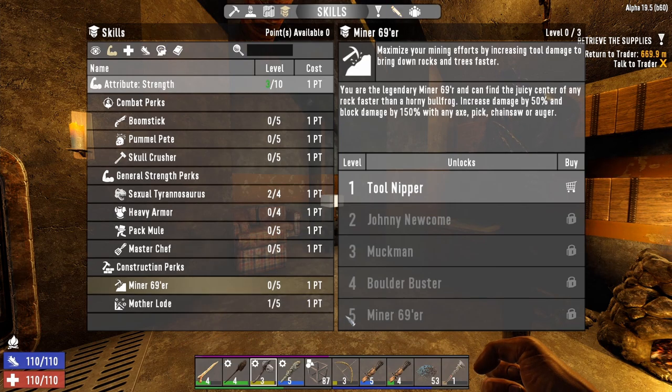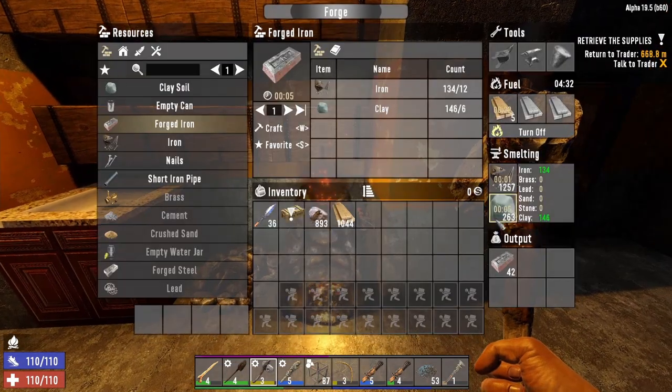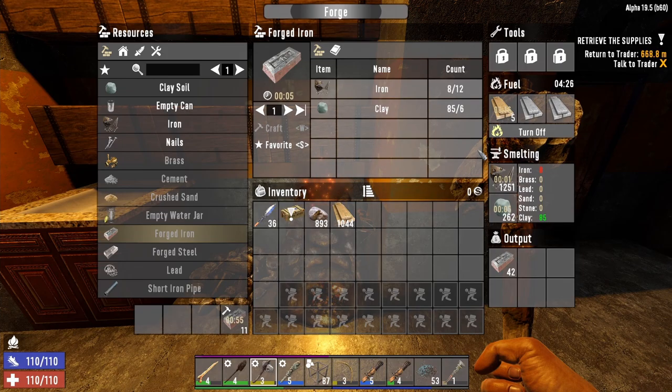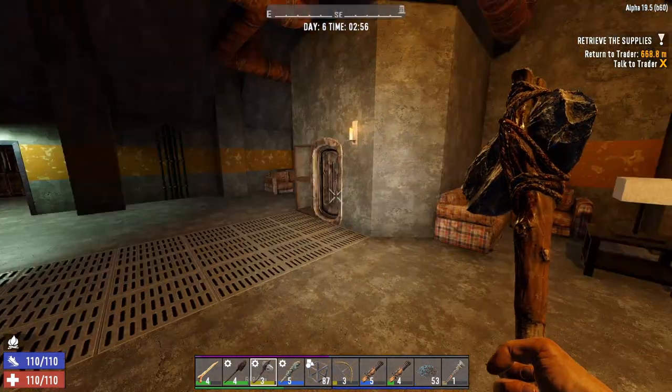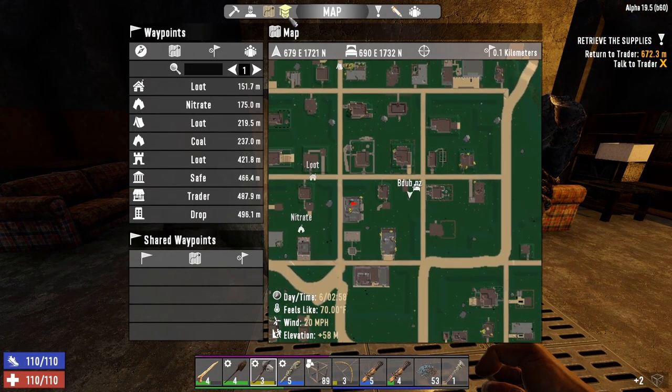I need two points today — ideally by horde night. At the moment I've just got some iron crafting going on here, crafting out as much as I can. For the experience we're going to go across the road to this POI over here, do that one, and then come and do this one afterwards to see if it has a working stiff tools box in it.